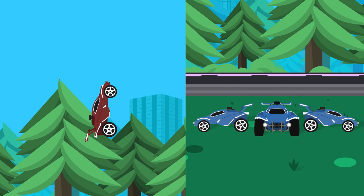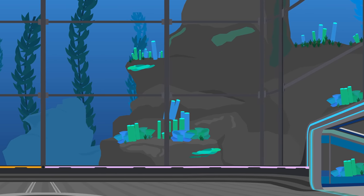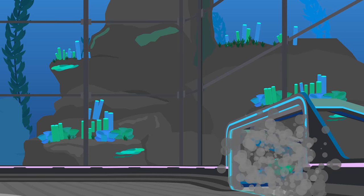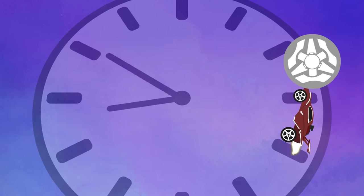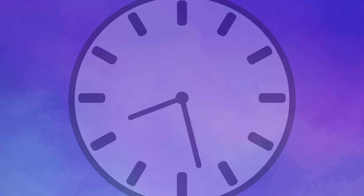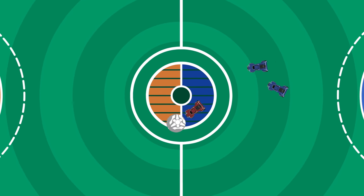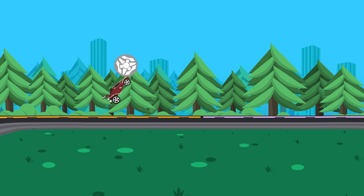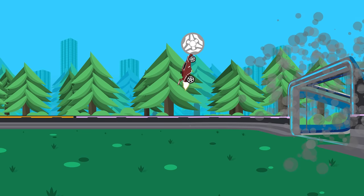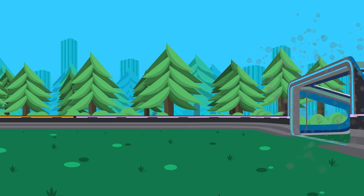Solo plays are pretty simple in nature, but difficult to master. This can be anything from going up for an aerial at midfield, taking the ball off of the wall, flying your car up to the ceiling, flying down and shooting the ball off the backboard, and then rebounding it into the net. A solo play is basically just you, your car, and the ball — you taking over and scoring, as opposed to a give and go, which is more of a team play. Being able to score solo plays is only possible when you've spent lots of time working on your mechanics and car control. Practice leads to actual skill in Rocket League. If you're unwilling to practice, you'll never be able to pull off cool solo plays.